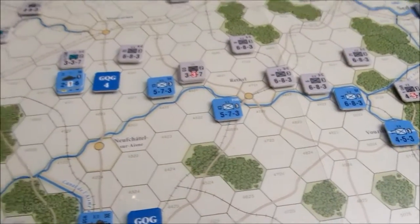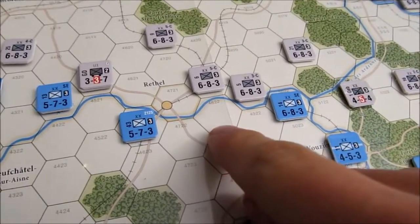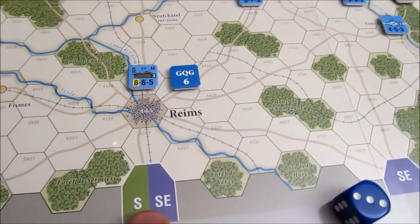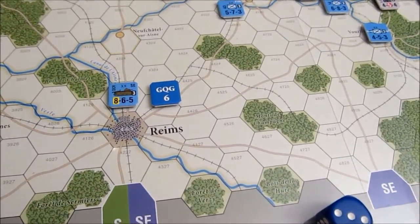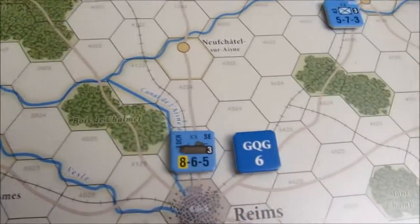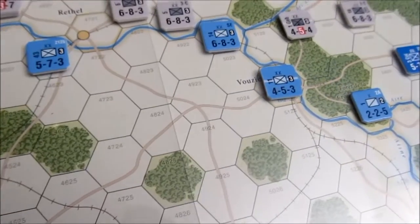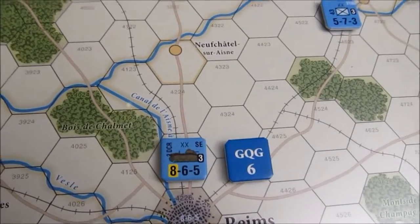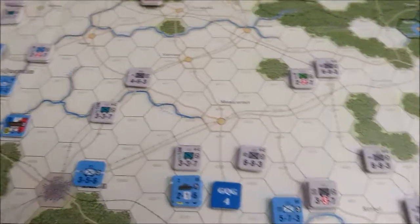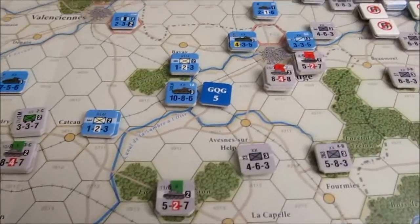Down in the south, just trying to hold the line. I actually see a gap here now that I didn't notice as the French before — the Germans can slip right through and maybe go for this entry hex which is worth some extra victory points. There's another GQG marker on this heavy tank, which has gone maybe from here to there in 3 turns. Very slow going for the French tanks. We've got tons of panzers pushing through here — Rommel may even join them.